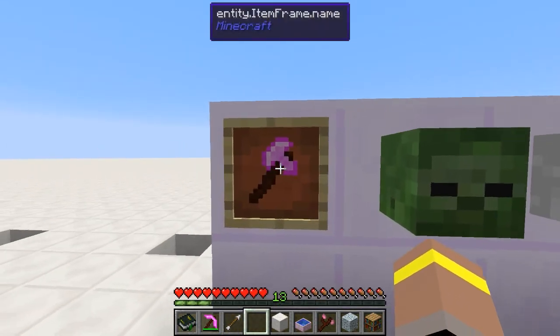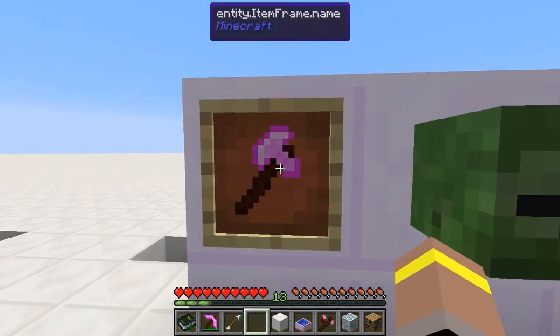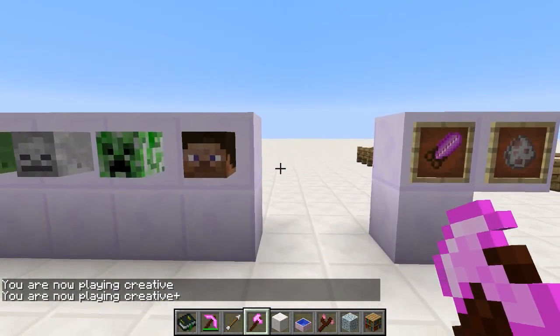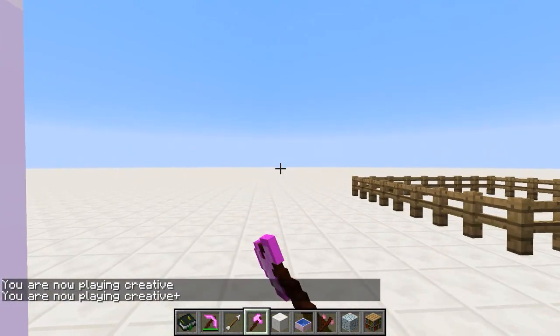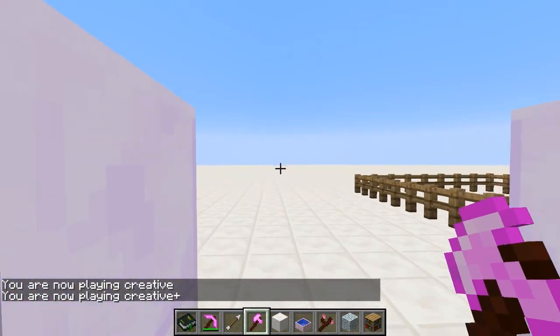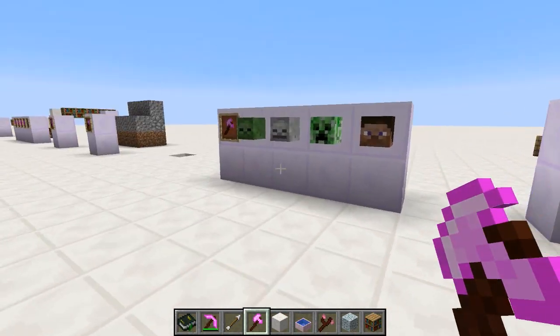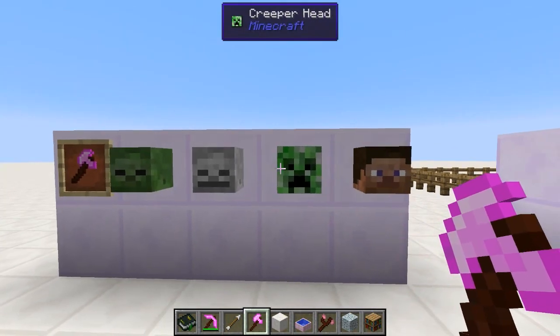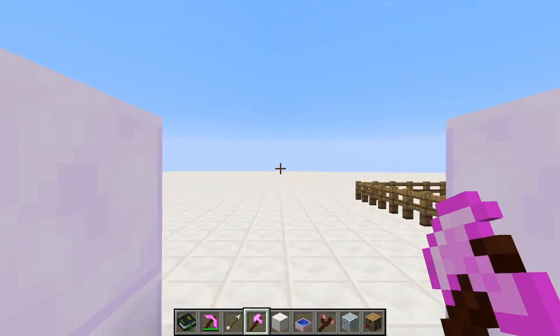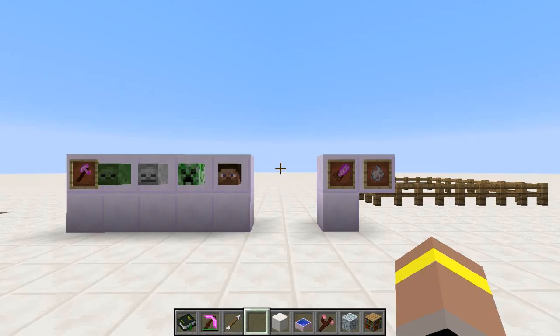Next is the Elementium axe. This one is pretty cool because it doubles up as a weapon, and it also has a chance that when you land the finishing blow on certain mobs, you can decapitate them and take their head. This works on zombies, skeletons, creepers, and even players. So that guy you don't like — have a go with your Elementium axe and maybe grab yourself a trophy.